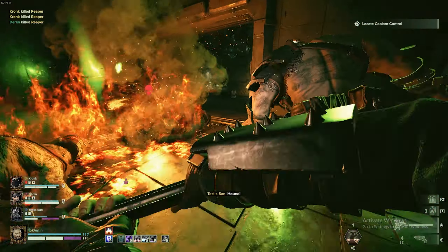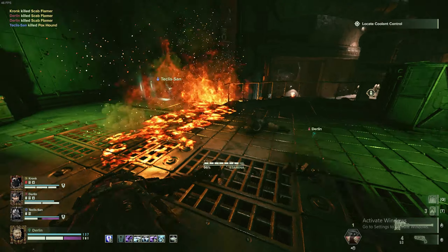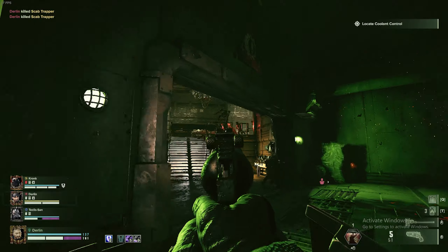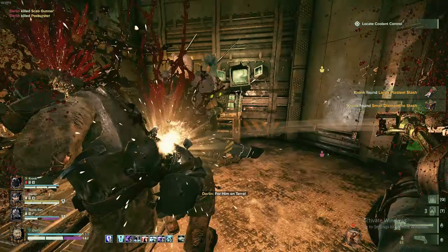With the added 20% attack speed bonus, 25% power, along with the guaranteed critical hit, it's great when you need to deal a large chunk of damage all at once, especially against crushers and bosses, and it also helps with dealing with hordes.